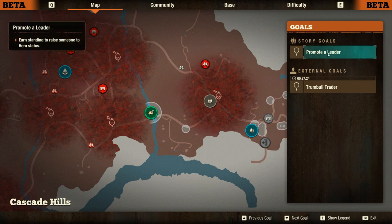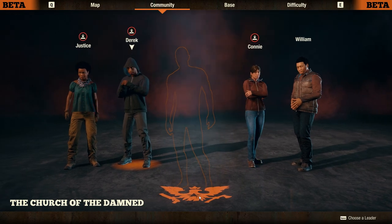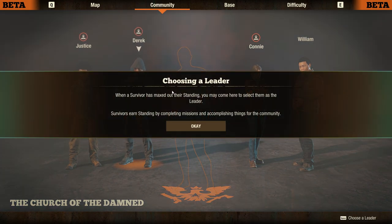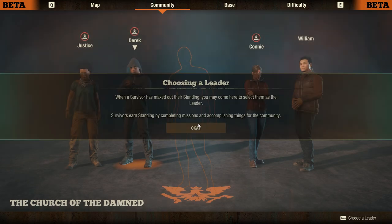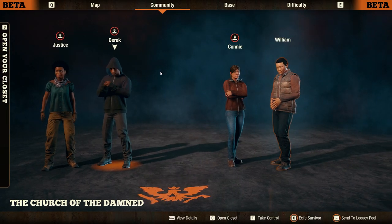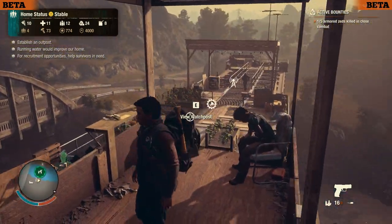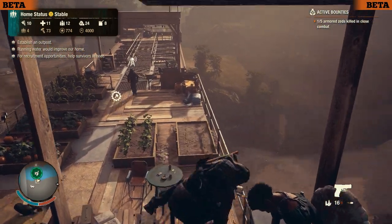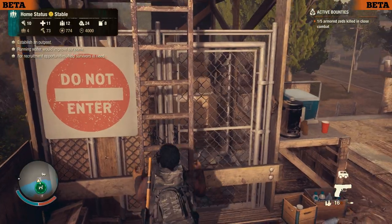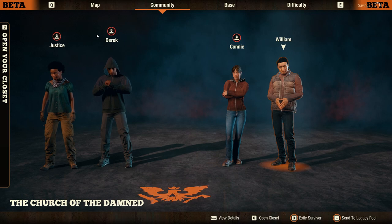As our story goal we need to promote a leader, but for a leader to be elected someone needs to become a hero or have maxed out their standing. Unfortunately that is not going to happen today. Let us take control of William right now because he is uninjured, and then we might as well start looking around the map to see if we can make an outpost somewhere.